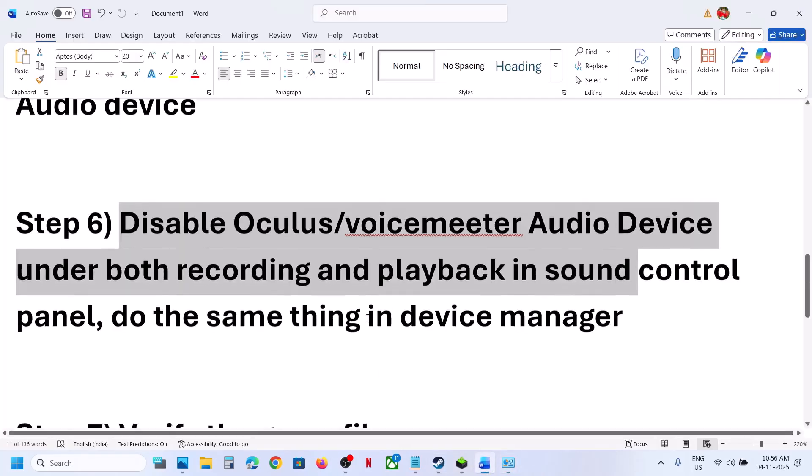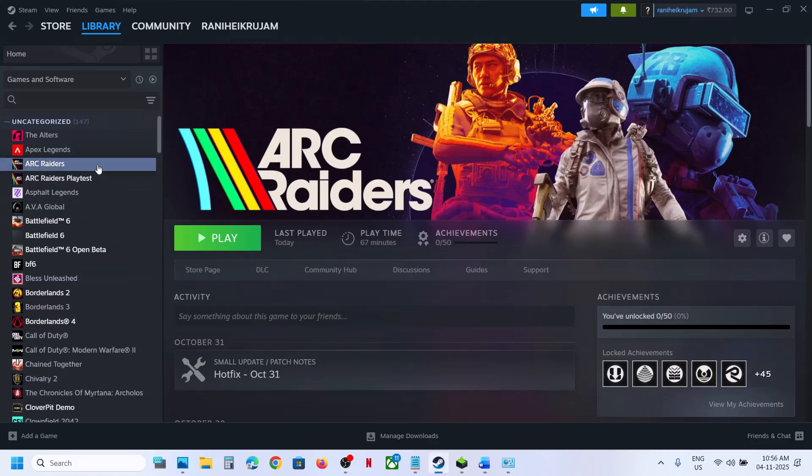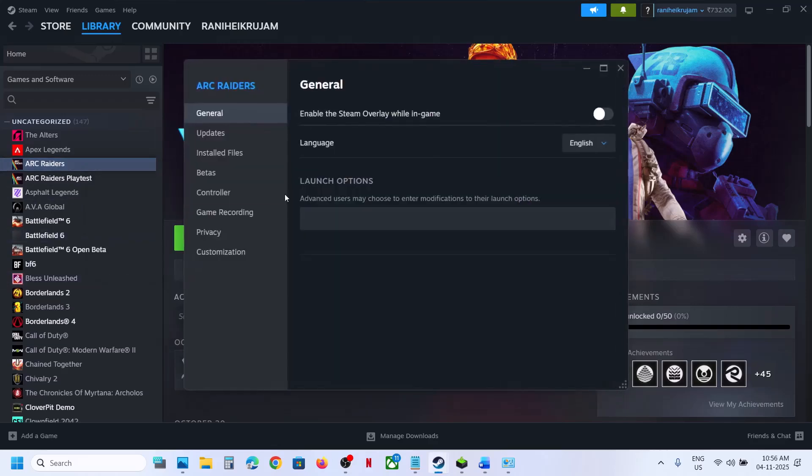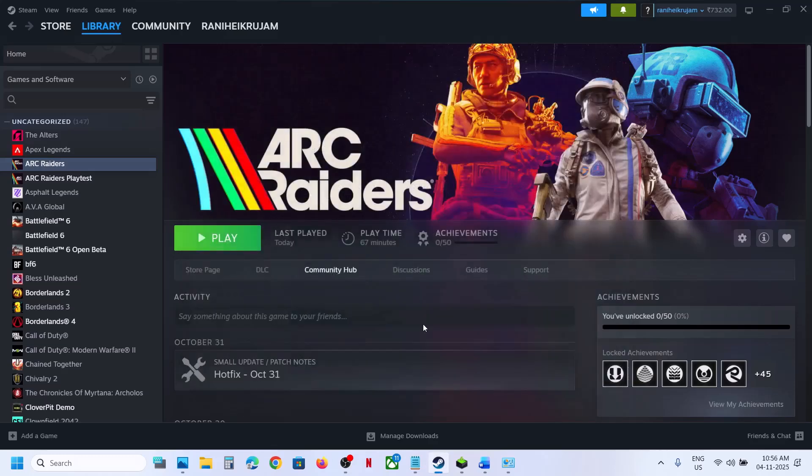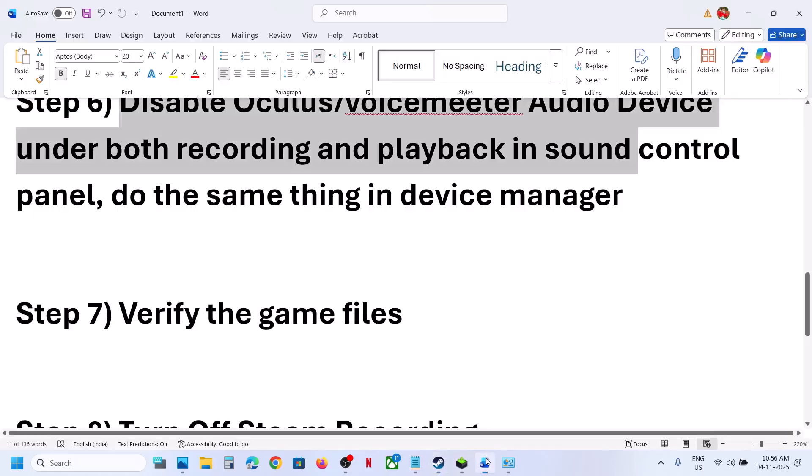The next step is to verify the game files — this is important. Right-click the game, select Properties, go to the Installed Files tab, and click Verify Integrity of Game Files. Once verification is 100% complete, launch the game and check. This has worked for many players.